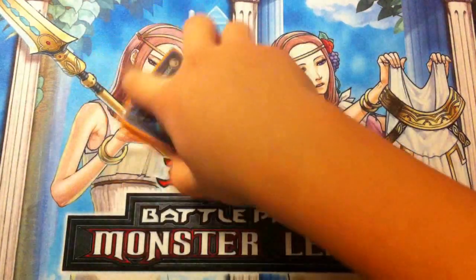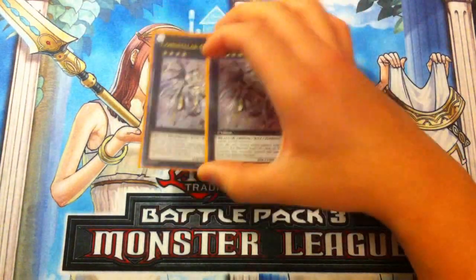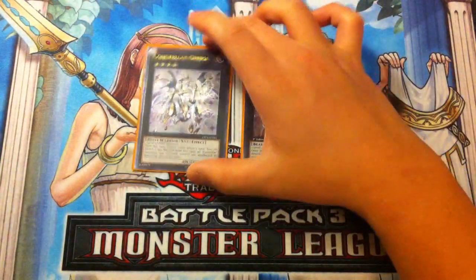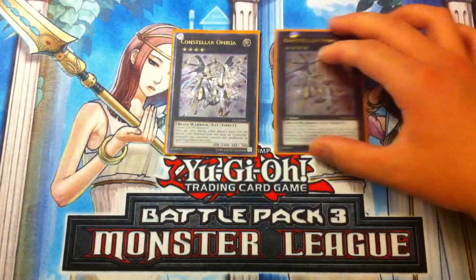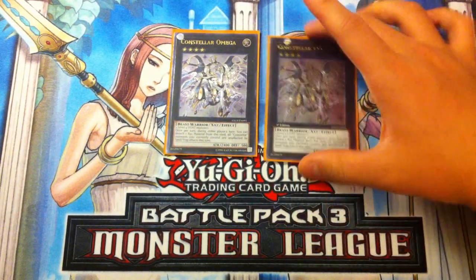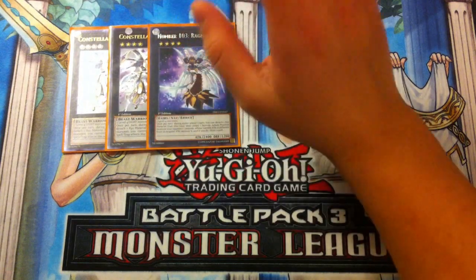For Rank 4s: Double Number 39 Utopia — Utopia is incredible in this deck. Being able to summon Utopia and poke your opponent for damage is amazing. Nobody is really going to stop it without spending two cards, so it baits out two cards already. Pushing for 2400 damage is big and after you're done using its materials you overlay into M7.